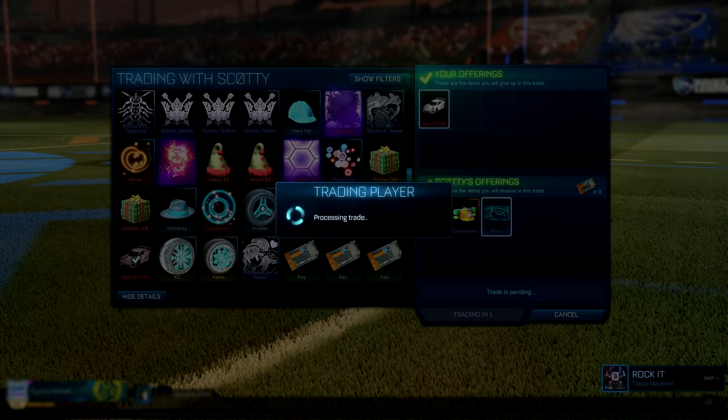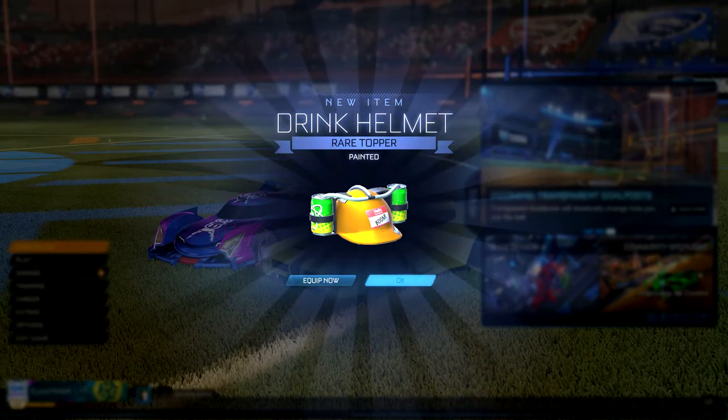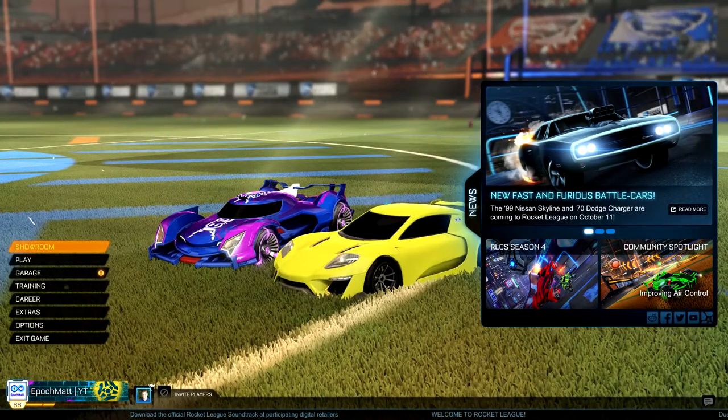So at this point in our trades, we have about 11 to 12 key value on our inventory, made up of four keys, a Titanium White Magic Missile, two Accelerator Crates, Saptorishi, Rockcat, and Orange Drink Helmet.